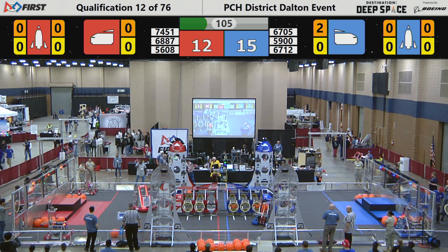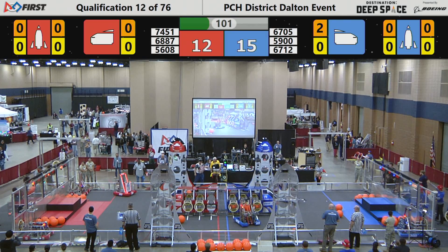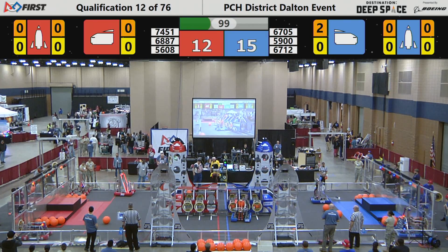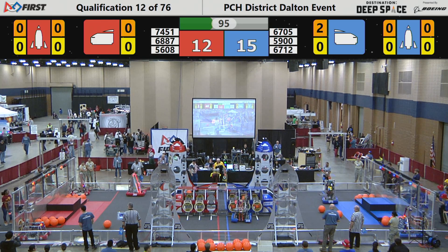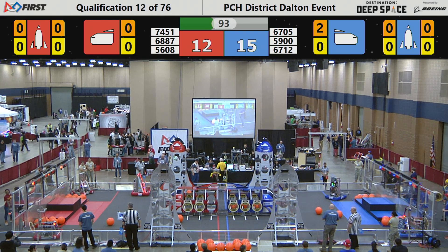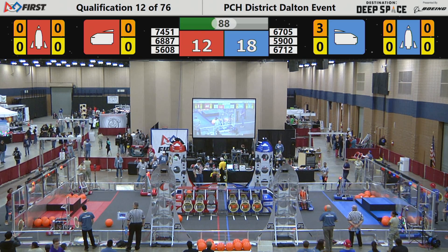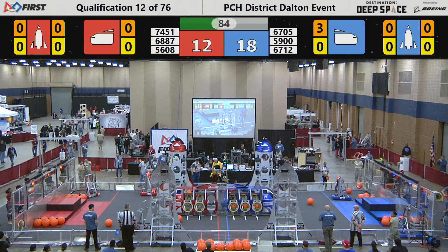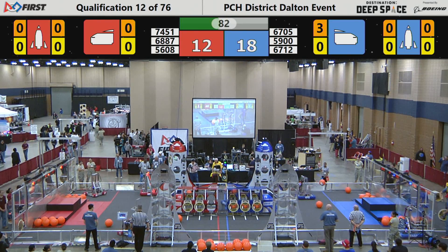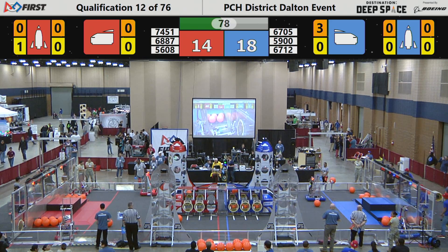Loading cargo — those orange spherical objects out there on the field — gets them three points apiece for each cargo that they load into the cargo bay. Those are cargo pods. As we see the Blue Alliance loading another cargo pod into the cargo bay, that's 6705, the Wildcat 5E team. As the Mongooses, they're over at the loading zone collecting one of those hatch panels. It'll help keep that cargo in the bays of the rocket and the ships.